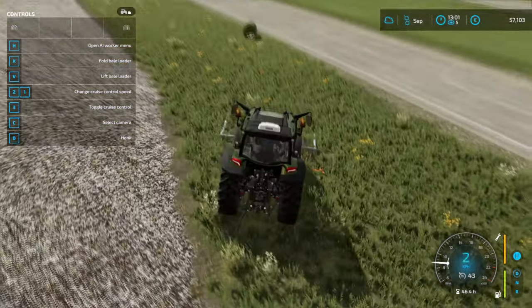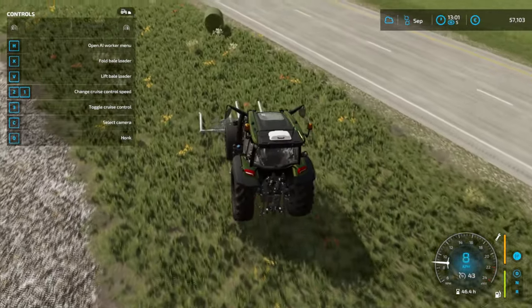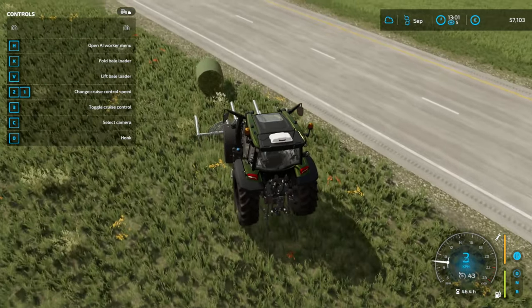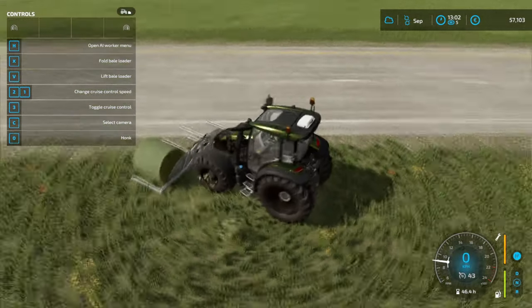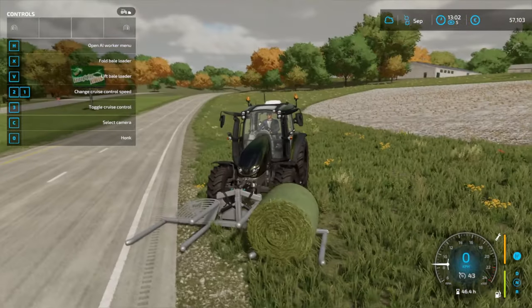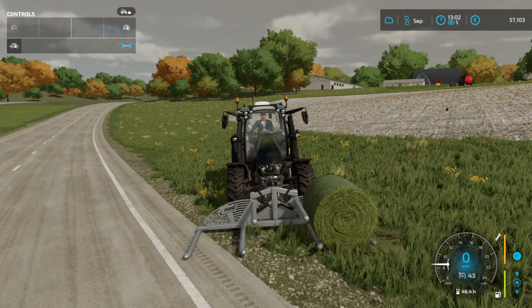To go into the bale, we want to go in nice and slow and get the sides. We've got to go in the side of the bale just like I'm doing now and just tuck it in. Then go ahead and bring those sides back in with the right trigger — suck those sides back in. There we go.